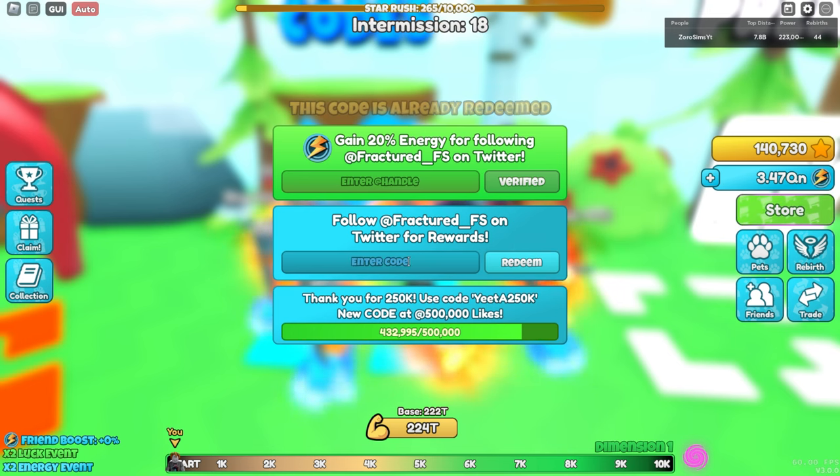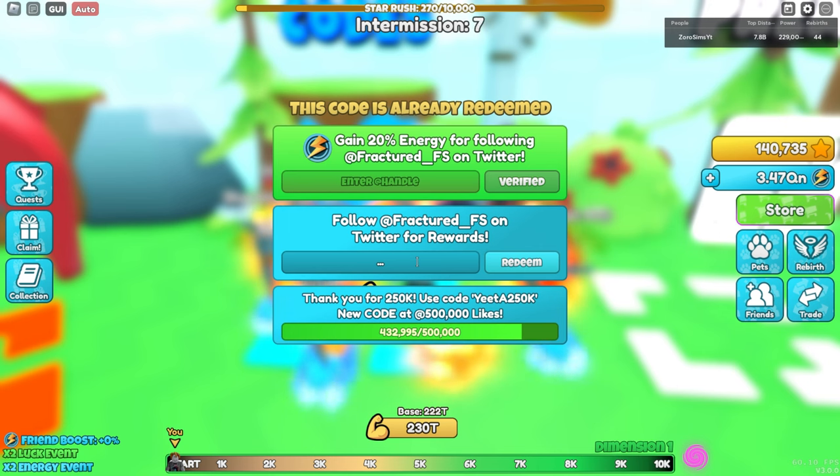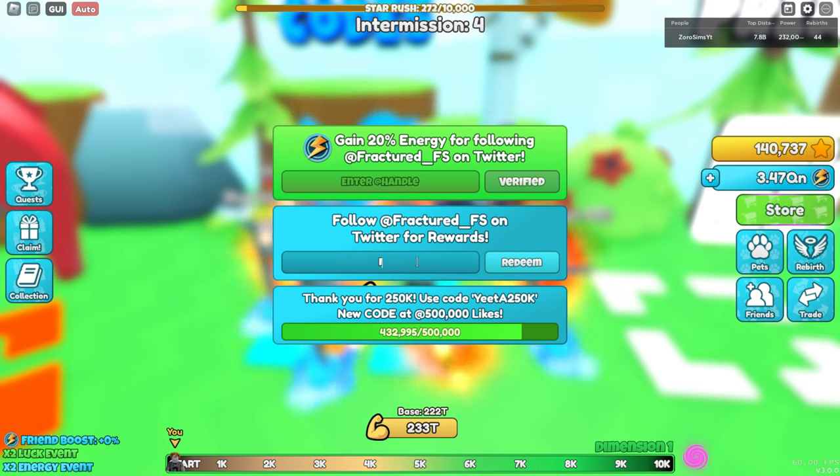Easy yeet is another one I forgot to mention — I think it might give you a boost or stars, but I'm pretty sure it's a boost. And just as a bonus, I think there's a secret code on screen right now — it gives you a mythic from whatever world you're on, if I remember correctly. Most of you probably never used that one, so give it a go. And the final code, which gives you 5,000 stars, is teleporter.